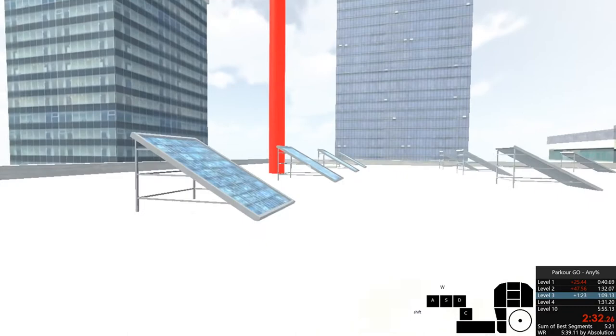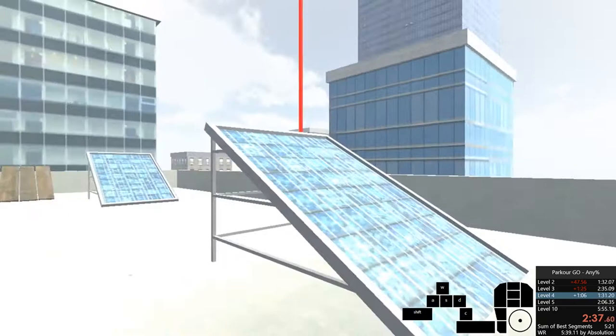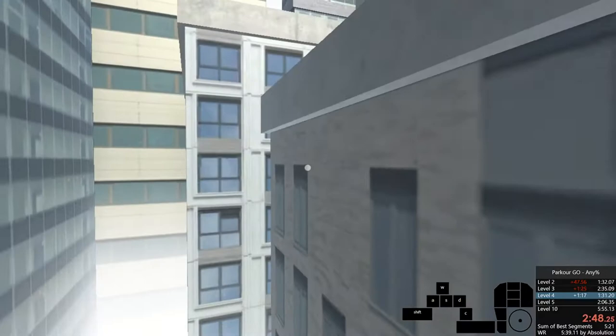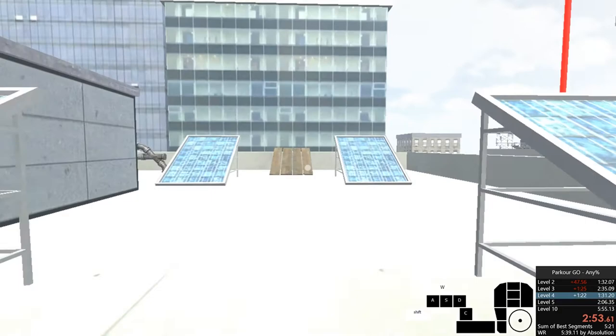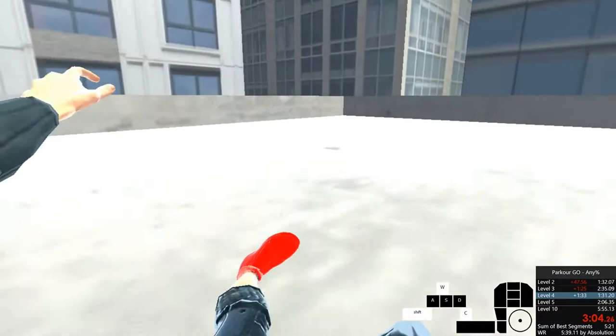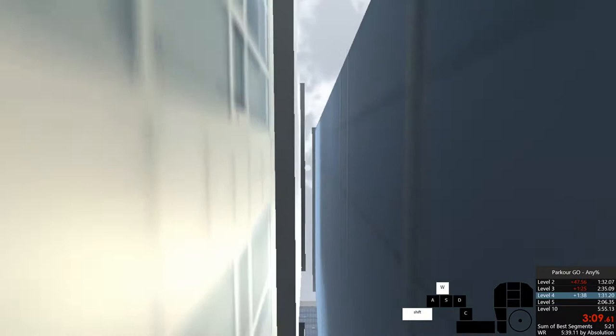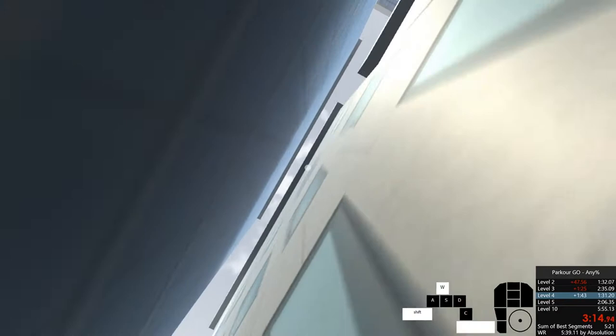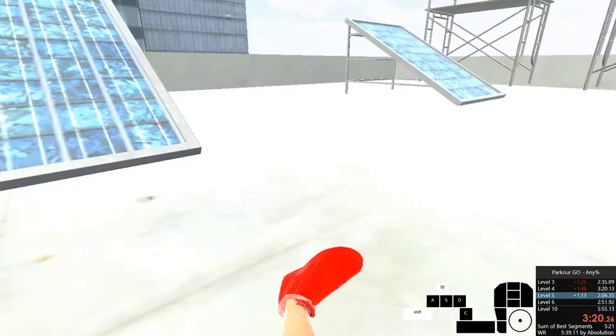Easy peasy. Level four: run straight, land on the red square, jump off the side of the building — you can survive any fall as long as you grab a ledge. So if you just landed on that building it would kill you, but since you're grabbing a ledge you'll survive it. Come over here, start wall running, jump up to the top of the building, and slide into the end of the level.